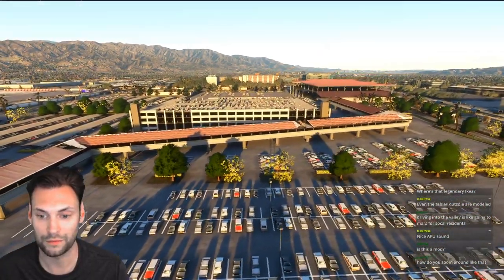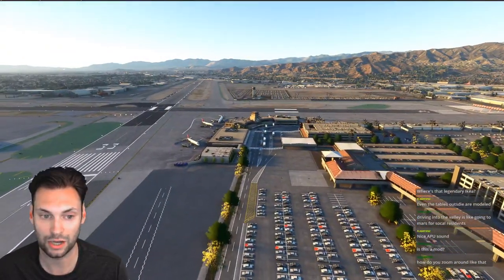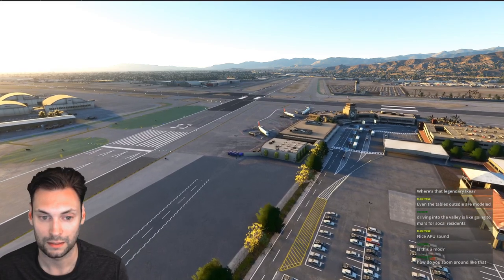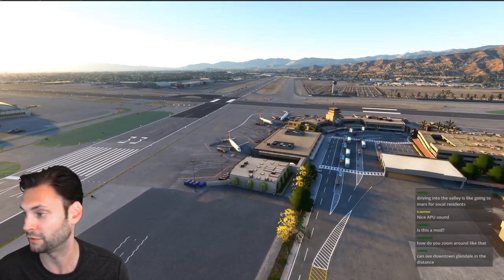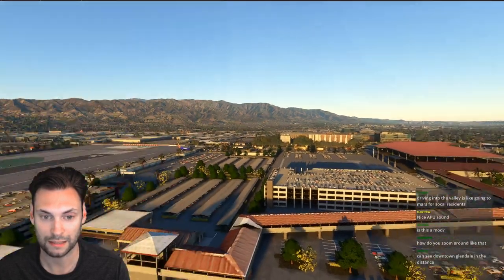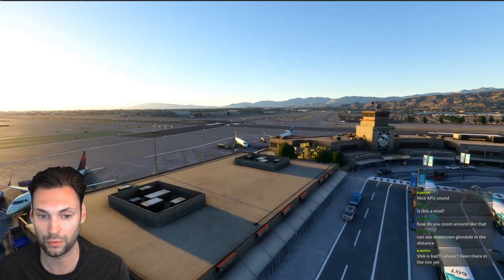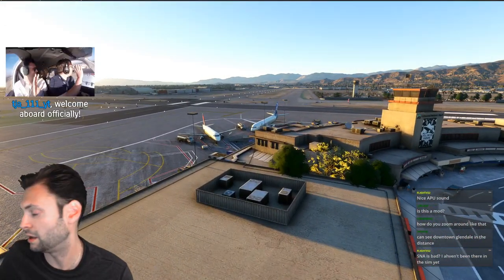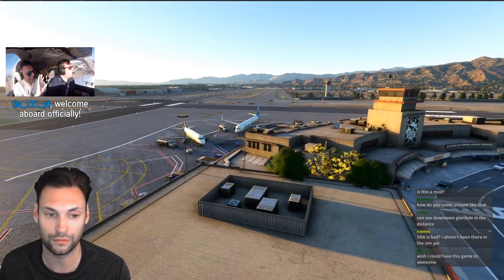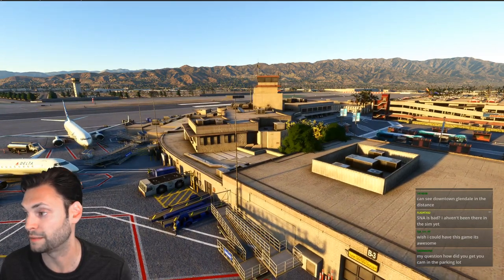Since this is really one of the few payware scenery options out there right now, I think this is going to be a nice little SoCal hub until we get John Wayne fixed. I can't even do John Wayne — it's so bad. But this is freaking beautiful. You can just see everything. The other side of that mountain right there is the Hollywood sign, Pasadena. This is perfect, absolutely perfect. So well done, Orbex. John Wayne is really bad — it's terrible.